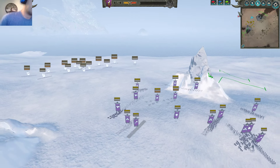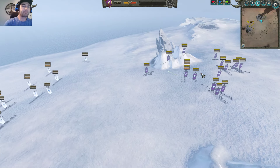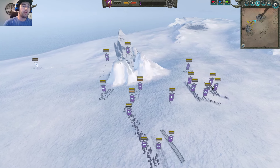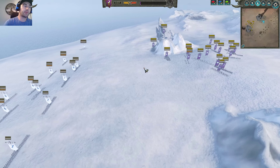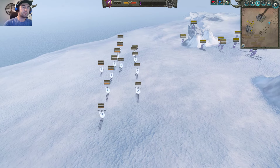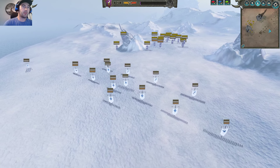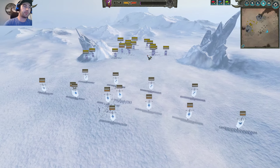So that's enough theory-crafting for now. Let's go over the game. I've got four units of Harpies, two units of Dark Riders, three units of Witch Elves, and three units of Black Guard — those are all going to have to work in tandem. Let's go from the High Elf perspective so you can see a little bit easier. I'm going to fast forward just a tad because I want to get into the three matches.